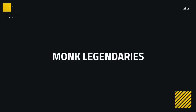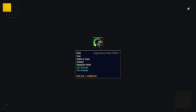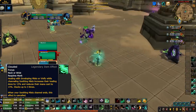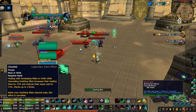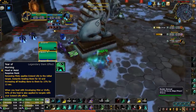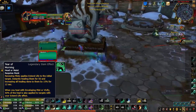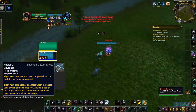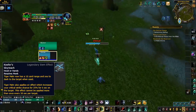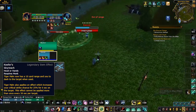Moving on to Monks, Rollout is the only general legendary likely to see use, mostly for Mistweaver Monks specced into Chi Torpedo — it will make it extremely difficult to train them. Mistweaver Monks also have Clouded Focus, which increases single-target healing while reducing mana cost, making whoever they're pumping heals into practically unkillable. Tear of Morning is great for increasing a Mistweaver's AoE healing — if they're applying the Extend Life buff to their team, consider focusing more on single-target pressure. Windwalker Monks have Keefer's Skyreach, giving Tiger Palm a 10-yard range with a dash to target and a crit buff every 30 seconds — don't be surprised if a Windwalker Monk is unkiteable.